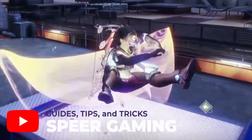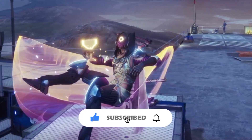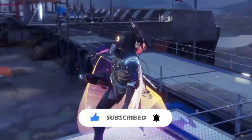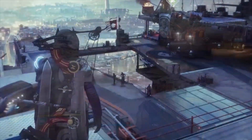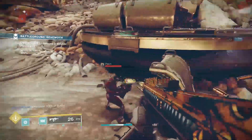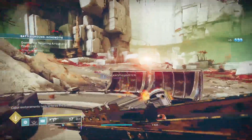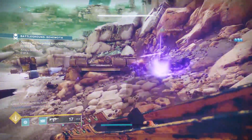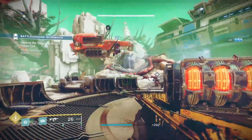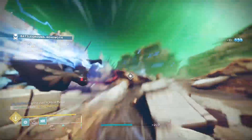What is up guys, Spear Gaming here helping you get good at Destiny. If you're new here and want to check out more guides like this one, click that like button and subscribe with the bell so you never miss an upload. Today we're talking about the Extraordinary Rendition — it's a kinetic SMG, 750 RPM, similar to the Ikelos SMG that a lot of people are used to running. This weapon is actually in the Battlegrounds loot table, so you can get it from running Battlegrounds. It's fairly easy to farm for.